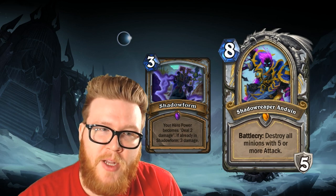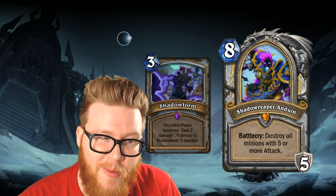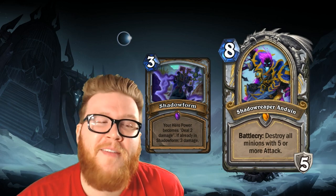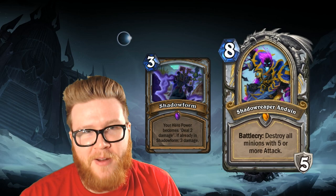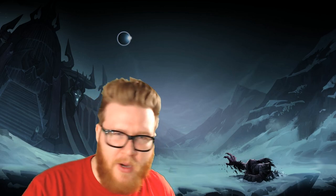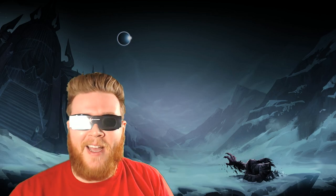You can't ever imagine a reason to run Shadow Form as long as Shadow Reaper Anduin is available. In fact, Shadow Form becomes an unplayable card once you've played Shadow Reaper Anduin — if you were to summon it off a Lyra, for instance, it replaces your hero power with a strictly inferior one, which really quite nicely summarizes just how much Shadow Form has been eclipsed. And there you go, guys — that does it for my list. I'm sure some people think I left some cards off, or got some cards wrong, or that these cards aren't eclipsed at all. All I have to say to that is: too bad, just deal with it, and until next time, game on.